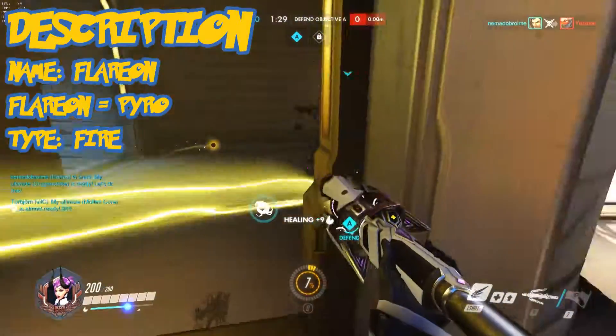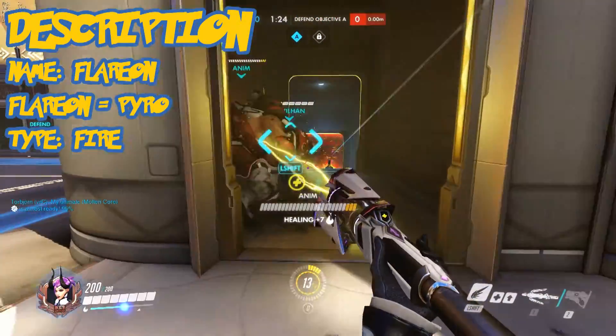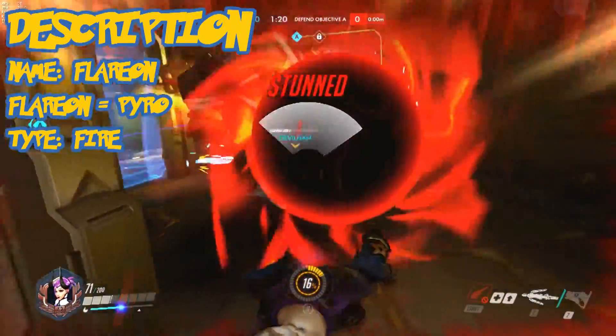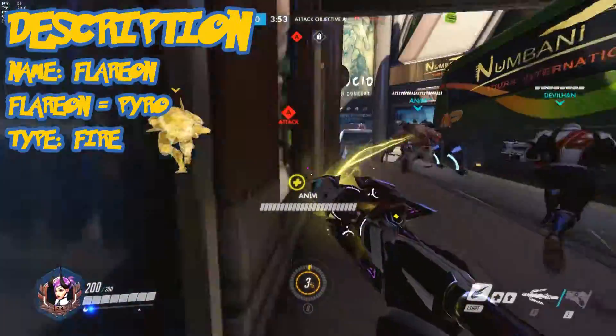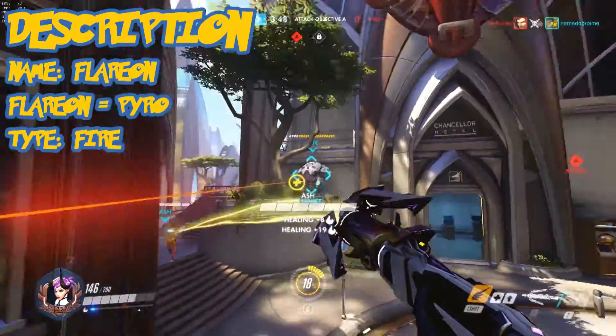Vaporeon is the highest health Pokemon in terms of Eevee evolutions — mine personally has 115 HP. If you want to ensure that you get him when you evolve Eevee, you have to type in Rainer as the nickname. Make sure to restart and let the nickname stick.